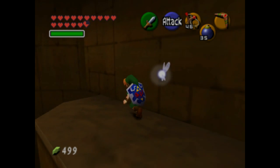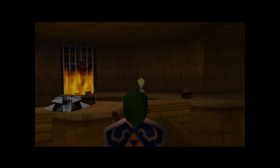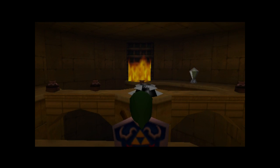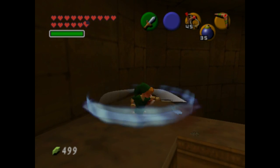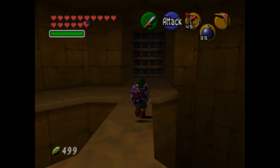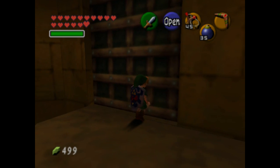This enemy right here is like an Anubis — I don't remember exactly what the name is, but they're weak to fire. Luckily, that switch over there creates a pillar of fire. So if you stand opposite of him, since the way he moves is opposite of you, make him stand in the ring of fire and hit the switch to kill him. Or you could just use Din's Fire at the expense of some magic.